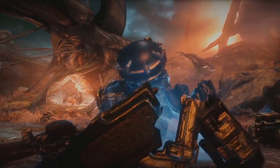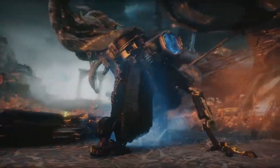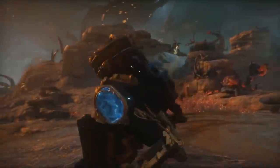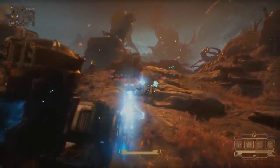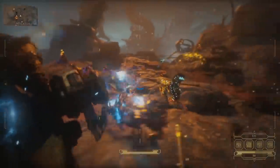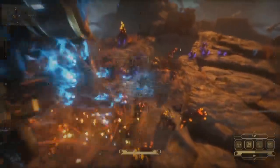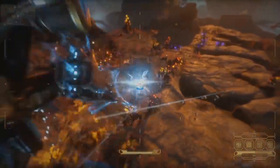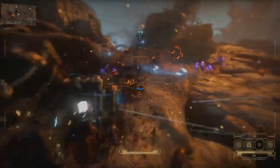We have the new infested open world called Cambion Drift, complete with the Entrati Mother to give you quests and bounties, other family members to awaken, and Lloyd and Otak to probably annoy us along the way. There are new infested enemy types and secrets to find, fishing, mining, drive-by infested K-Drive action, and possibly some kind of open world boss like in the Plains or Orb Vallis — plus plenty of new resources to grind.